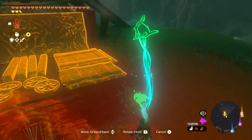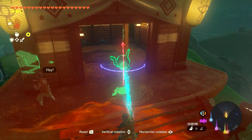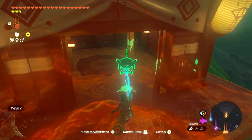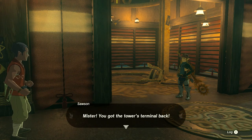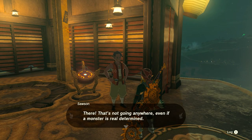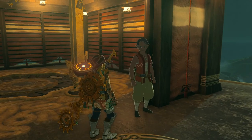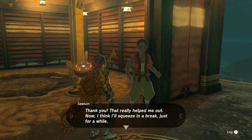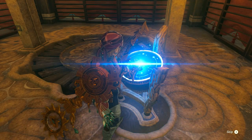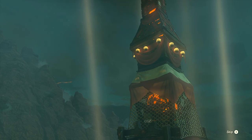This was a pretty simple one overall. Let's get over here, angle it up a little better, and install it. 'You got the tower's terminal back. Let's install it in the Skyview Tower — no time to waste.' I'll tighten this and done. 'That's not going anywhere, even if a monster is real determined. I couldn't have done it without you.' So let's go ahead and activate our final Skyview Tower. It's been so much work clearing up Hyrule, but this is the last step. Launching — I'm so excited. All of the ground and sky of Hyrule will be fully unveiled. All we'll have to worry about after is the depths.